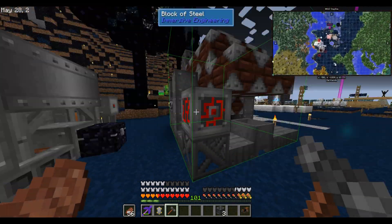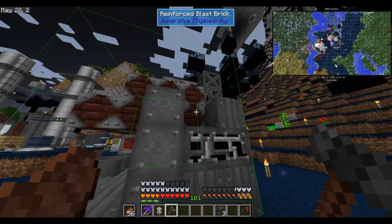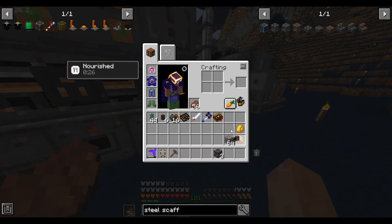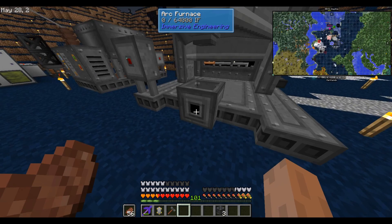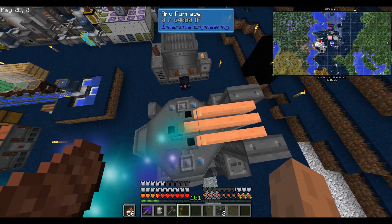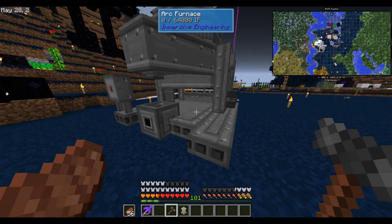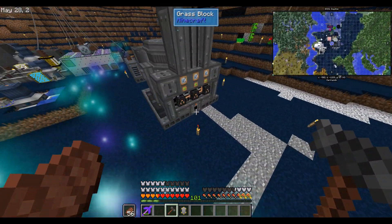Now if I can find my engineer's hammer, we can form it. There's gotta be one of these blocks — there we go, the cauldron. I think I built it sideways. This is the output, that's the input, but I wanted the input to face the chest here. Time to tear it all down and build it again. Let's see how we did this time around — that is better. We're inputting from the side facing the crusher and outputting the opposite side.